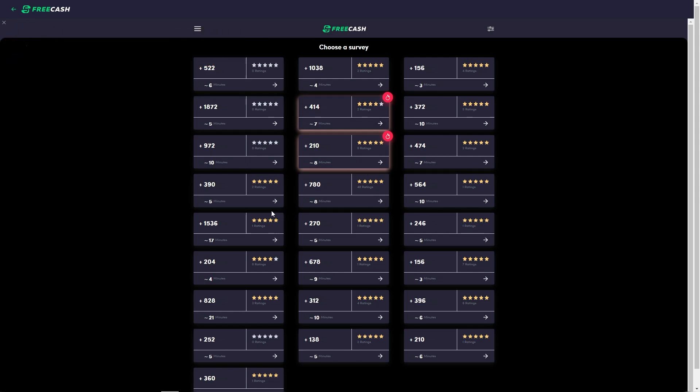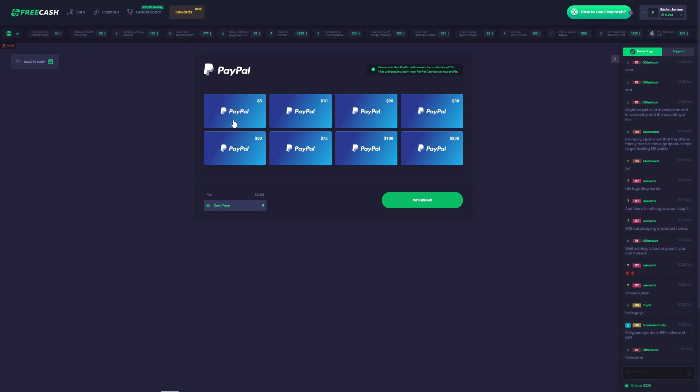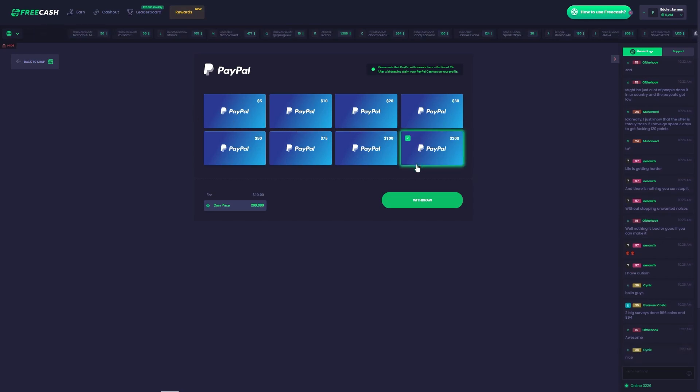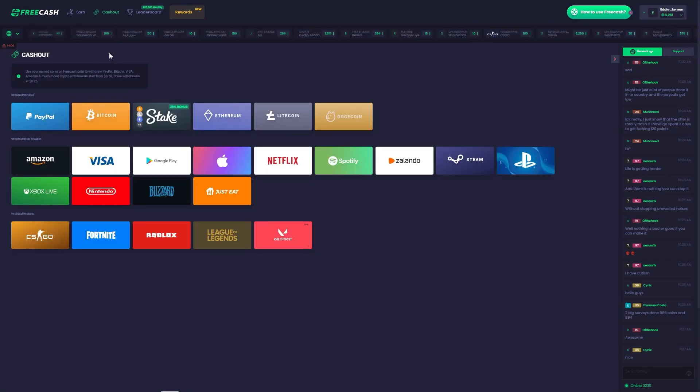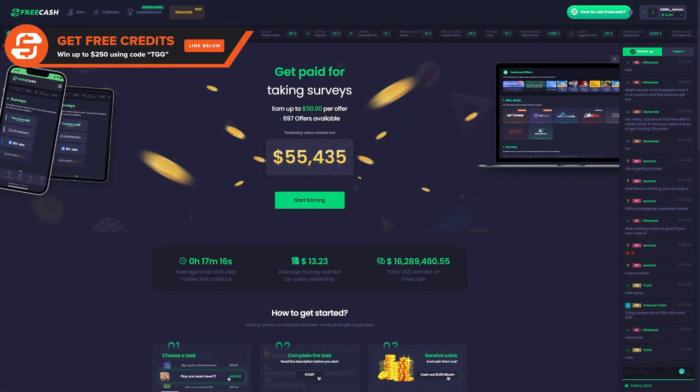The surveys also have an estimated time of completion, as well as the amount of FreeCash coins you will receive upon completion, meaning you can calculate how many coins you can get. To cash out, just click on the Cash Out tab at the top of the page. You will then be met with over 20 different methods of withdrawing your FreeCash coins. If you want Rocket League credits, we suggest an indirect method such as PayPal, Amazon, or Visa, or a more direct method with PlayStation or Xbox. Simply click on the preferred amount you would like to withdraw, and then click Withdraw. If you're struggling, there are over 4,000 people online constantly who will be ready to help you in the support and general chat channels, so what are you waiting for? Get earning!